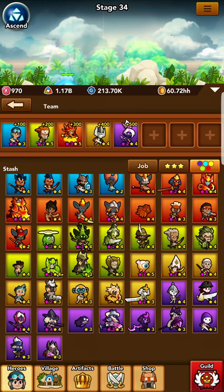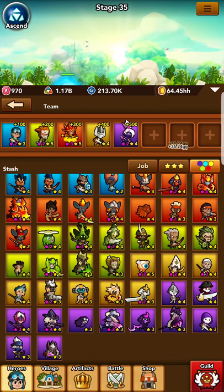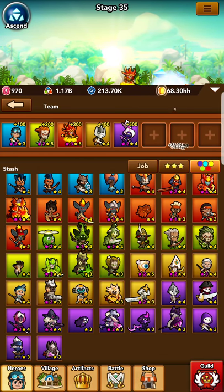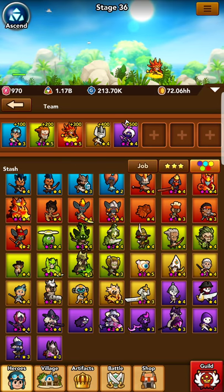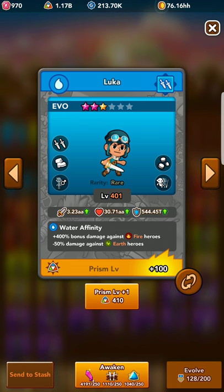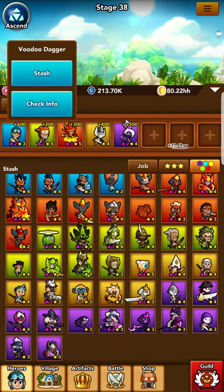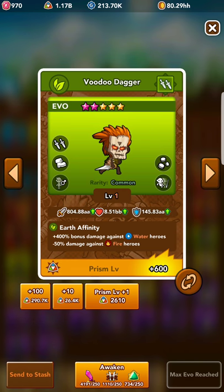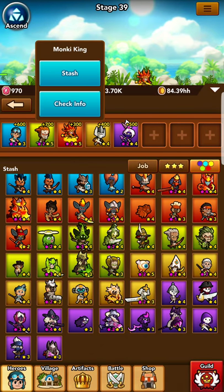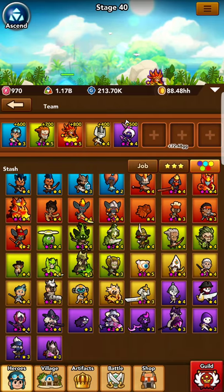So with this set right here, and having them at gold level roughly 500 or 600, we should be able to clear stage 1100 or really close to it. Depending on what artifacts you have, closer to 500 gold levels are needed than 600. But the pattern here is just rinse and repeat. What we'll do moving forward is go back to Luka and increase him to 600 prism levels, then increase Voodoo Dagger to 700, and so on, continuing that pattern all the way through — Fire Hero to 800, Light Knight to 900, Kasumi to 1000, and so on.